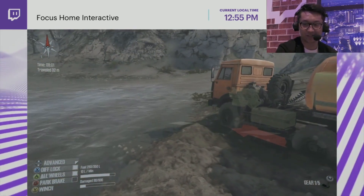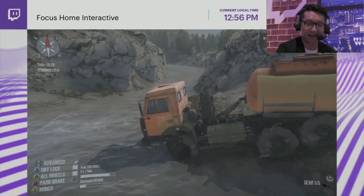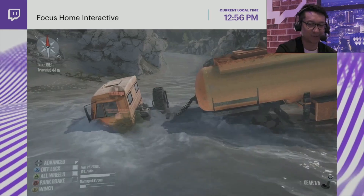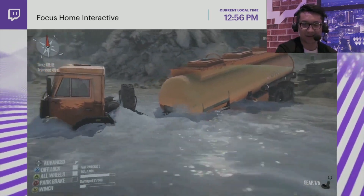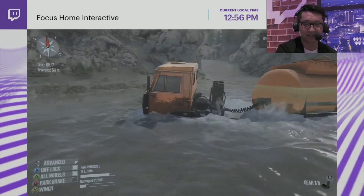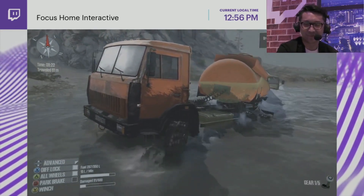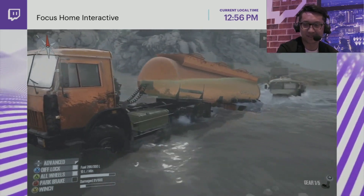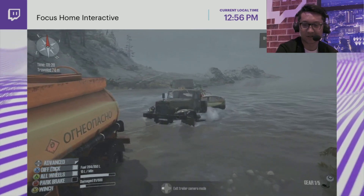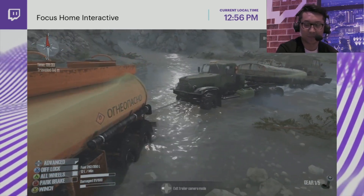We're going to try to cross the river with this very blunt-faced truck, which is probably a bad idea — so we're going to do it anyway. The water is physics-simulated and we're quite proud of our realistic water. The front of the truck is struggling, so I'm going to get the truck at the back to accelerate a little and push me across. You'll notice that driving through water actually cleans your tires of mud — a pretty extreme way to clean your vehicle, but useful if mud has clogged up your tires.